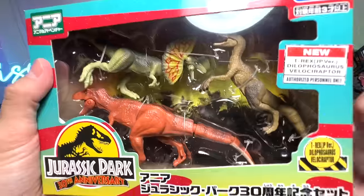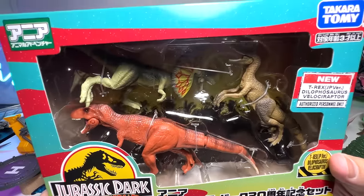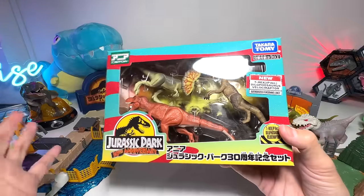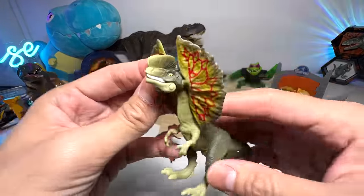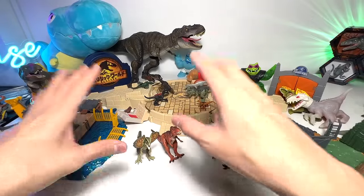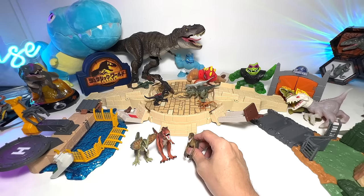Next up, I'm not too sure whether you guys have seen this brand new set. This is basically the Takara Tomy Jurassic Park 30th Anniversary playset that contains a Red T-Rex, a Velociraptor, as well as a Dilophosaurus. Let's get the figures out from the box — it looks really good. So these are the three figures. Dilophosaurus is actually a brand new species to Takara Tomy. It looks really beautiful. Let's place all the Takara Tomy figures right here. This is the Red T-Rex, and this is the Jurassic Park Velociraptor.